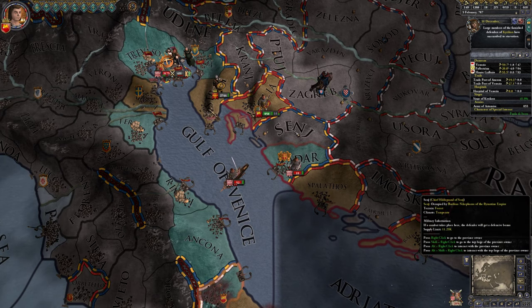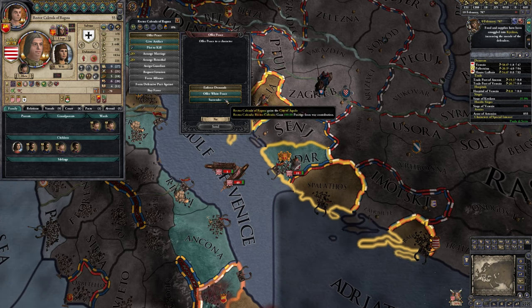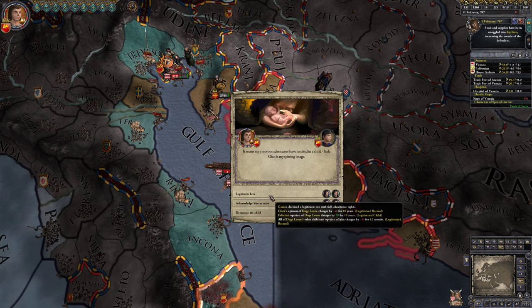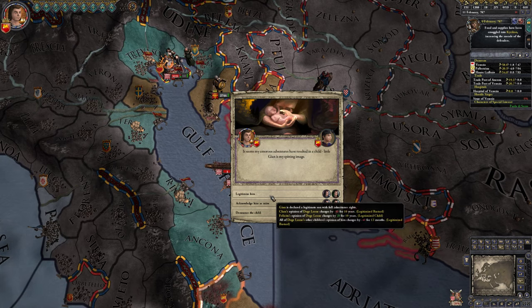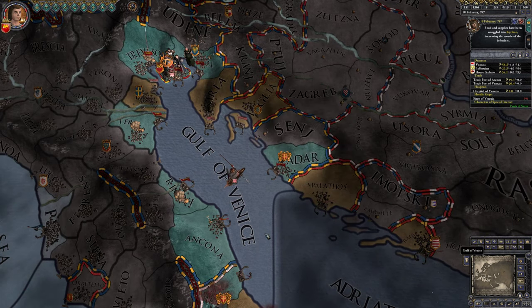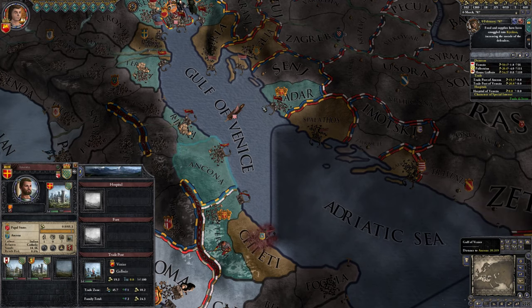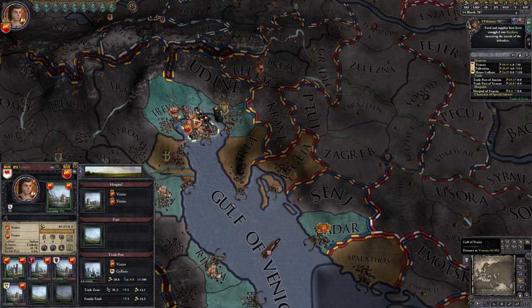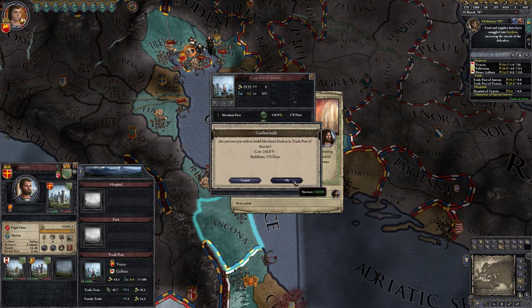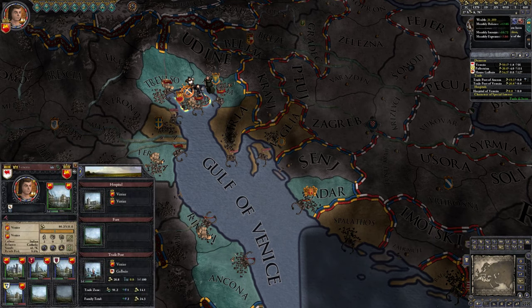They're attacking Venice directly now — I don't think we can make up for it. So I think it's a good moment to surrender. They take the city, which doesn't matter too much to us. We will lose a whole bunch of troops, but it's fine, we don't need them right now. They will of course accept our surrender, and thus we lose our city down here, which is a bit of a shame. But we still have the trade post.